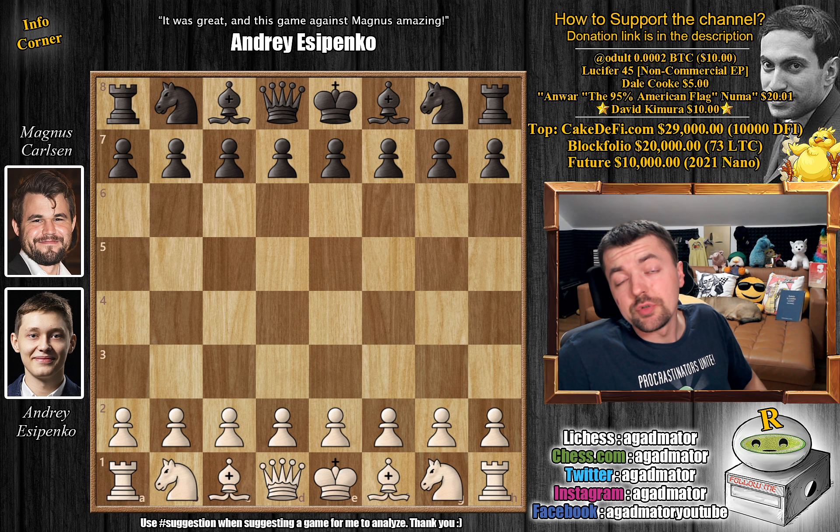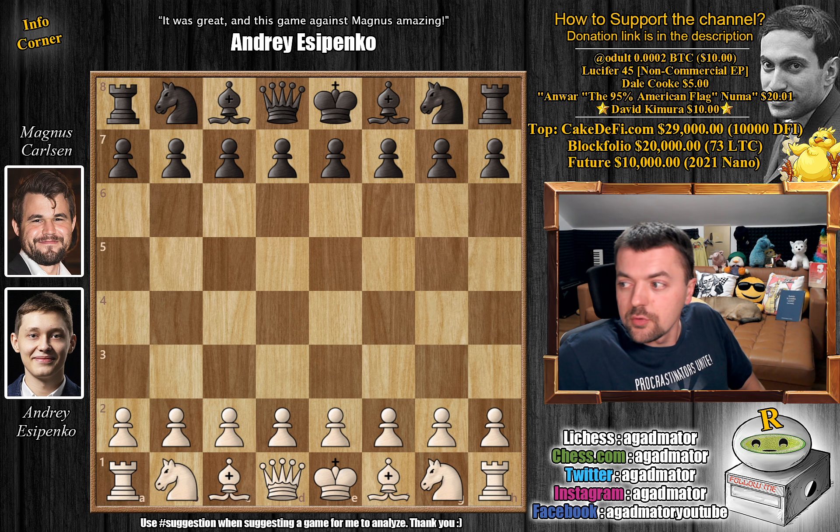Welcome to an absolute masterclass from round three of the 2022 AirThings Masters. It's Andrei Yesipenko vs. Magnus Carlsen, and it's been a while since we've seen a game this good and this precise. It features the Two Knights Defense, and you guys will enjoy it immensely. It's about 45 moves, but it's a completely lost position very early on, which is always impressive against the world champion.